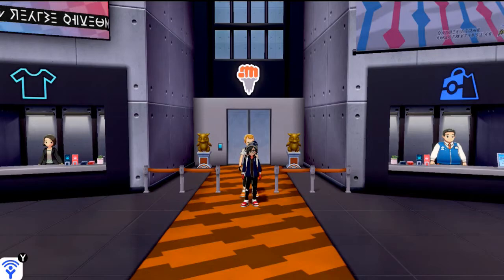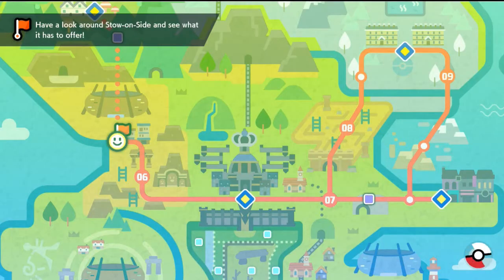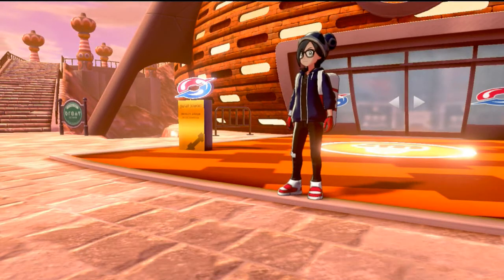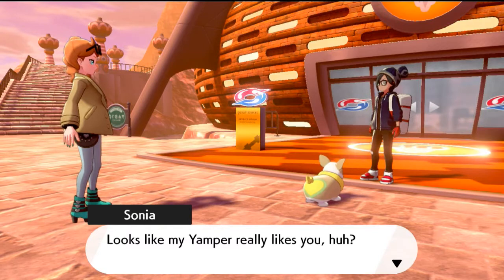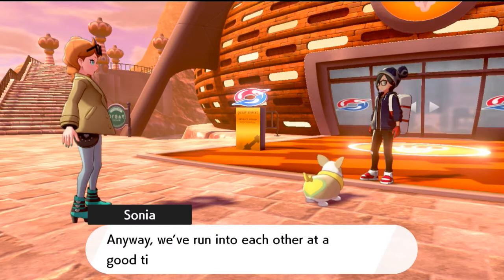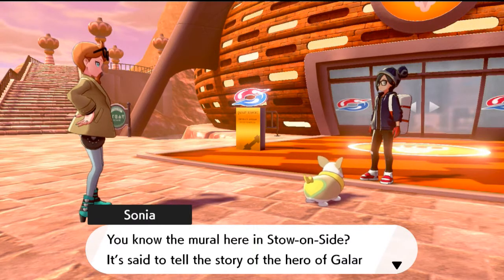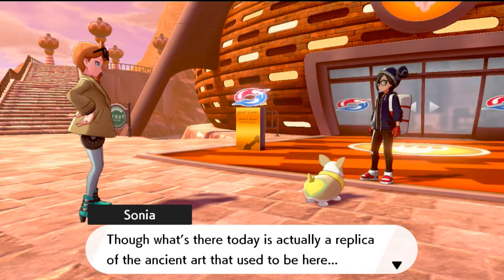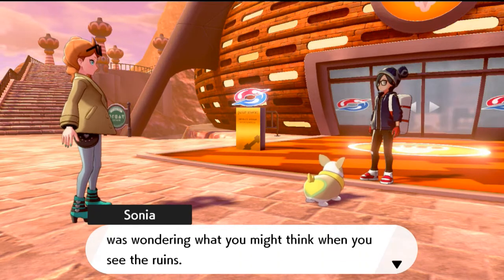After defeating the fourth gym leader you're able to capture level 40 Pokemon. Once you step outside the gym, something happens — a Yamper appears. It's our girlfriend Sonia! She says her Yamper really likes you, and mentions that we've run into each other at a good time. She brings up the mural in Stow-on-Side, said to tell the story of a hero of Galar, though what's there today is actually a replica of the ancient art.